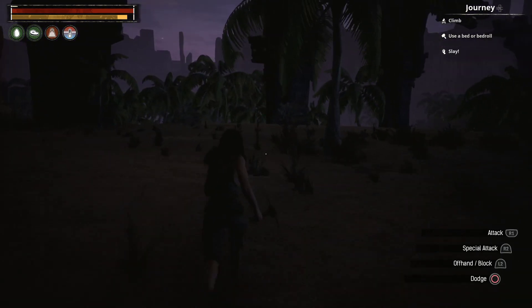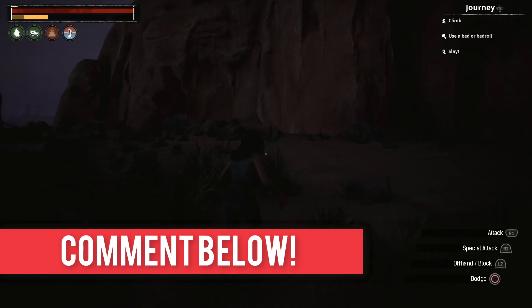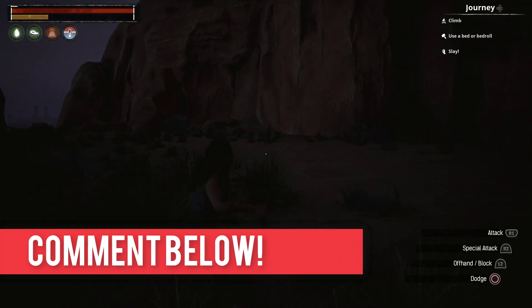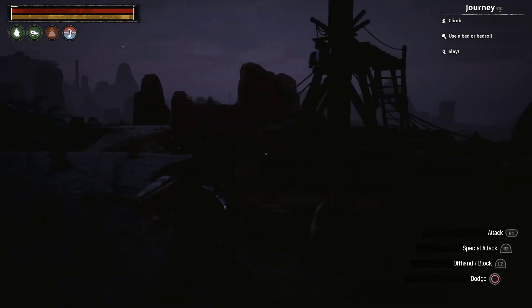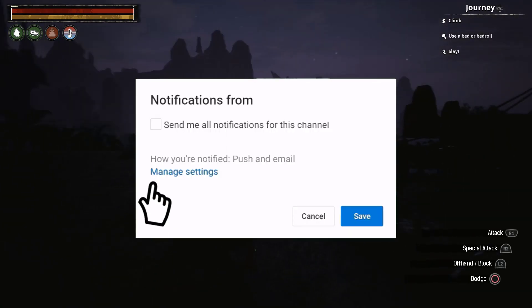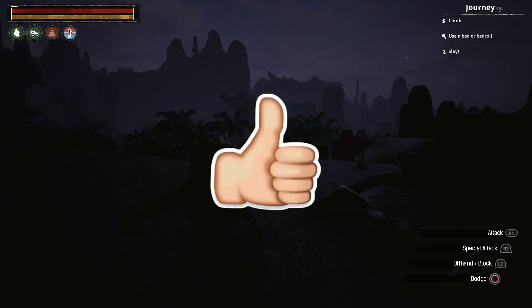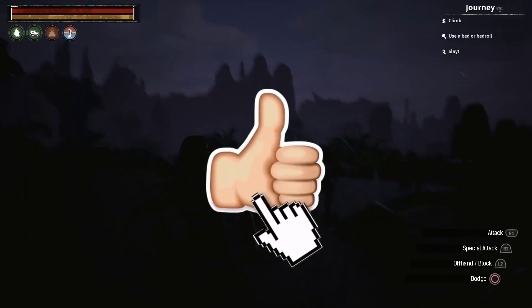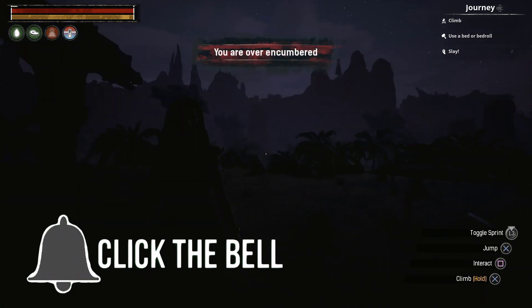If you go all the way to the end of the encumbrance tree, you can move at full speed while over encumbered — keep that in mind. The screen is very dark so we're going to wrap this up. If you've got any questions leave those in the comment section below, and if there are any tutorials you'd like me to make, also leave those in the comments. Thanks for watching, liking, and subscribing — I'll see you in the next Conan Exiles PS4 tutorial, peace out.